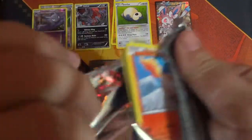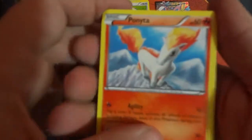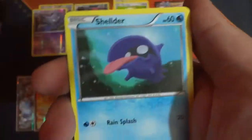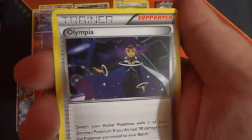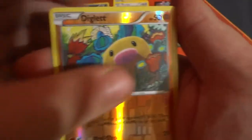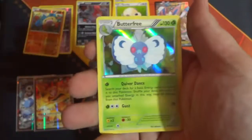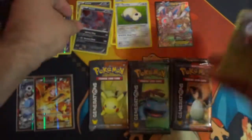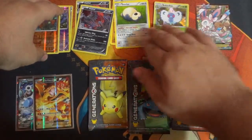Pikachu pack now. We got a Bunnelby, Diglett, Energy, Shelmet, Shroomish, Revitalizer, Olympia, a Reverse Holo Diglett, another Holo Yveltal, and a Butterfree Holo Rare. Oh, that is so pretty — that is so pretty! We'll have to move the EX over so that we can fit the Holos.